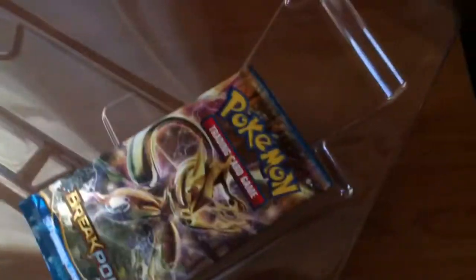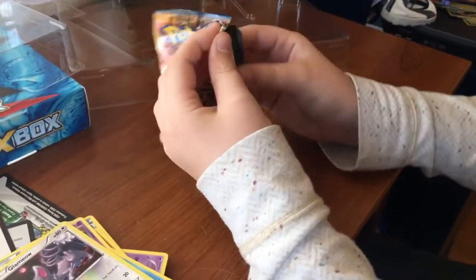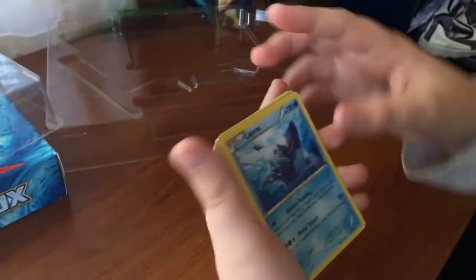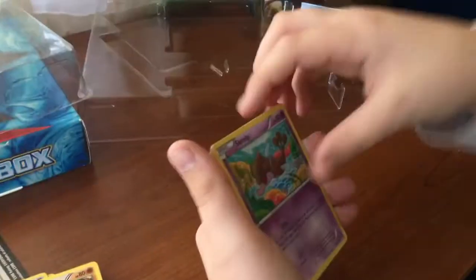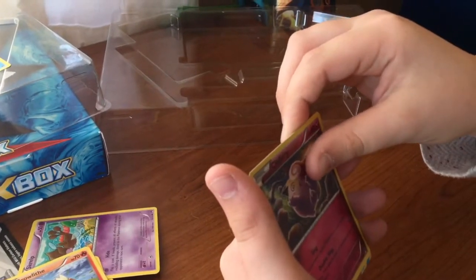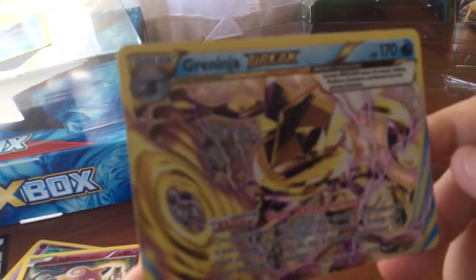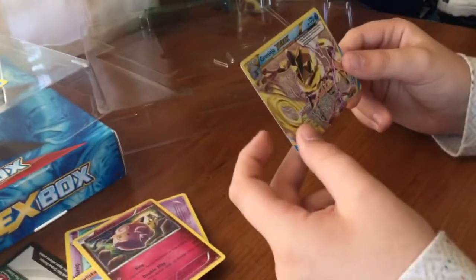Now I'm going to do my last pack. I haven't gotten anything good out of these booster packs. Maybe I can end the video off good. Great Ball, Lapras — I'm going to add that to my cool cards because Lapras is pretty cool. Garbite, Garlet, Clefairy. Please, come on — Oh my gosh! And then what's behind it? Hypno. But really — Greninja Break! That's insane! That is dope! I will take it!